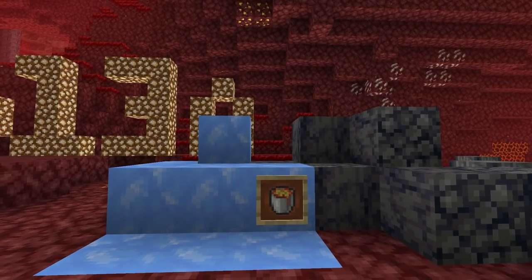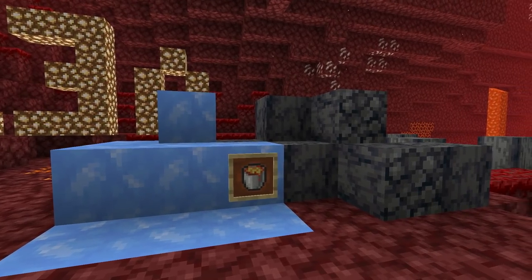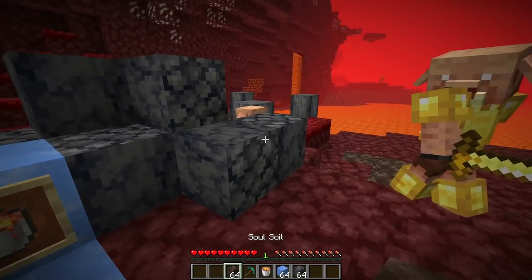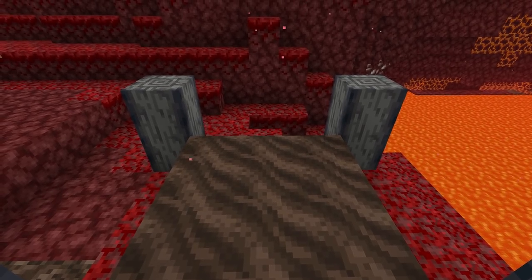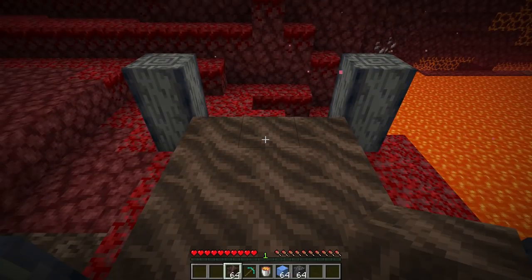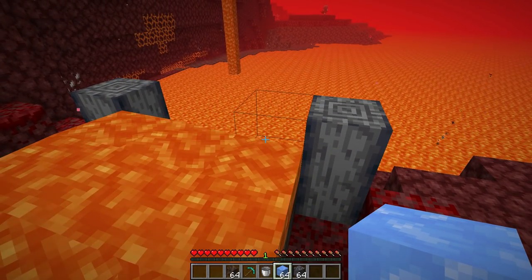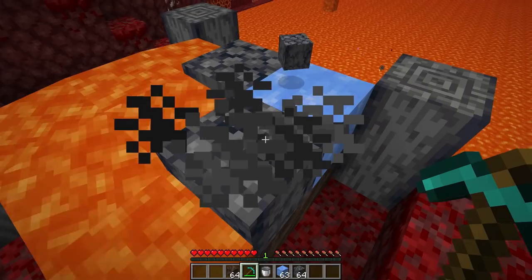Basalt generators are now possible as of the 20w13a snapshot. Basalt has a new formation method: you need blue ice (very expensive), a lava bucket, and soul soil. Soul soil is easy to find in any soul sand valley biome. To form basalt, place a lava bucket down, then place blue ice next to or in the flowing lava on top of soul soil — and boom, basalt forms.